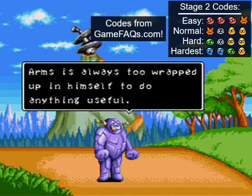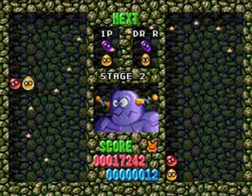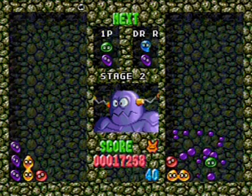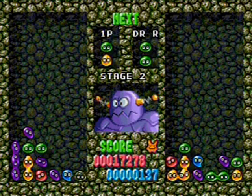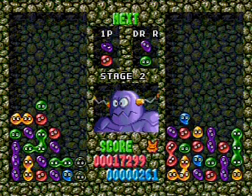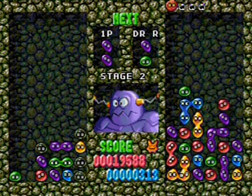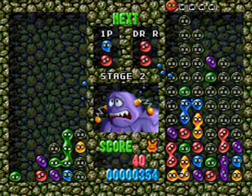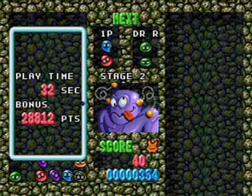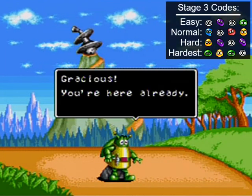Arms is always too wrapped up in itself to do anything useful. He's going to try and fill the bottom layer, which isn't going to work super well. I'll just let him do his thing — he'll fill up the first three or four rows and be happy. But I've already got stuff set up here; I'm just going to fill everything to the brim before he can even set anything up, because he's just placing stuff randomly from left to right. Speed is very important in Puyo — you're racing to create the most damage to your opponent's play field as possible before they get to you.